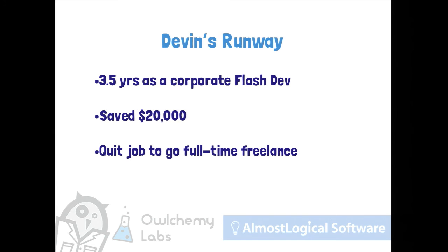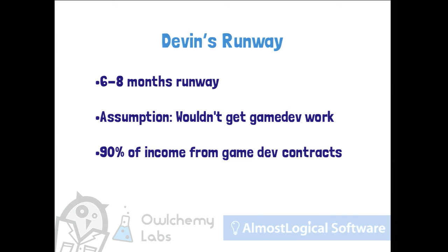I built my runway by working three and a half years as a Flash developer at a company doing application work. I saved up around $20,000 and then quit my job to go full-time freelance. This gave me about six to eight months of runway. My assumption was that I wouldn't get a lot of game development work out of the gate, but it turned out that over 90% of my income ended up coming from game development contracts.